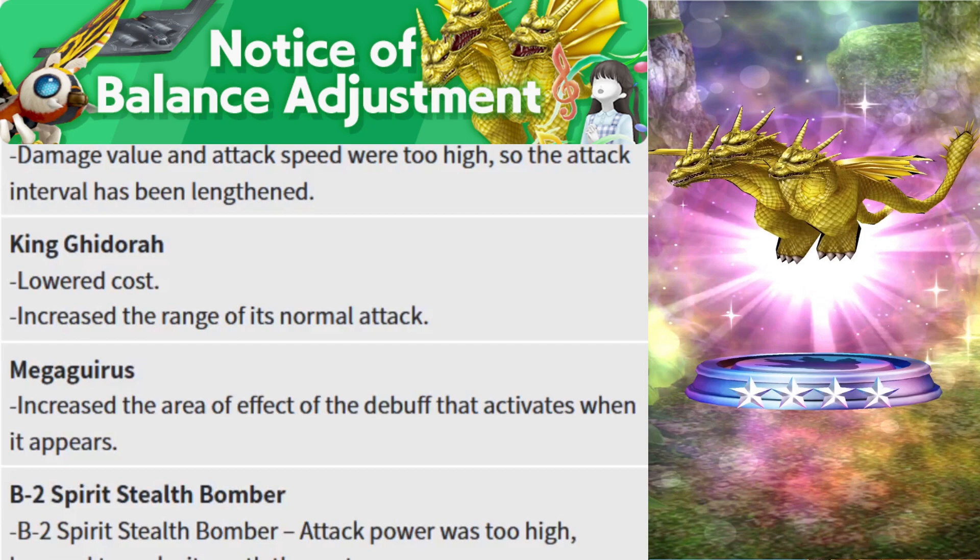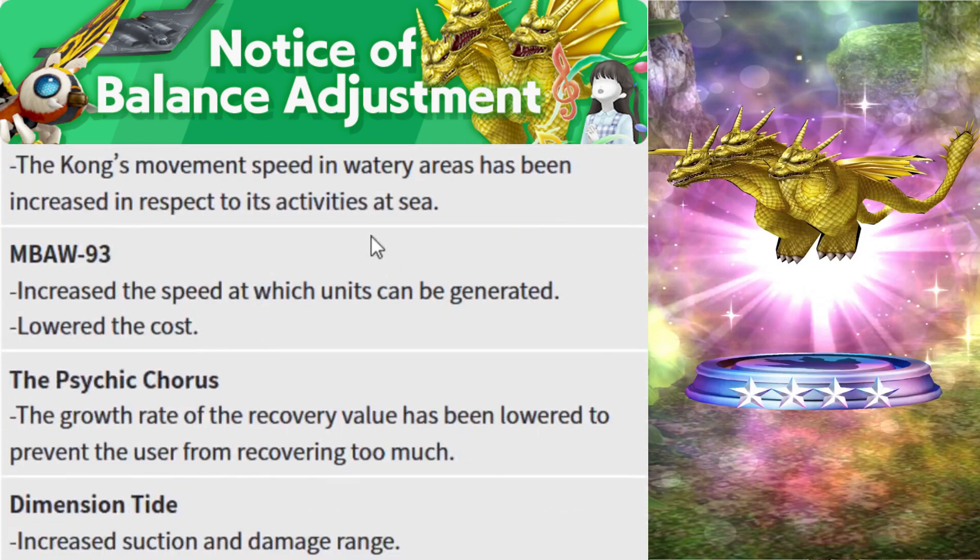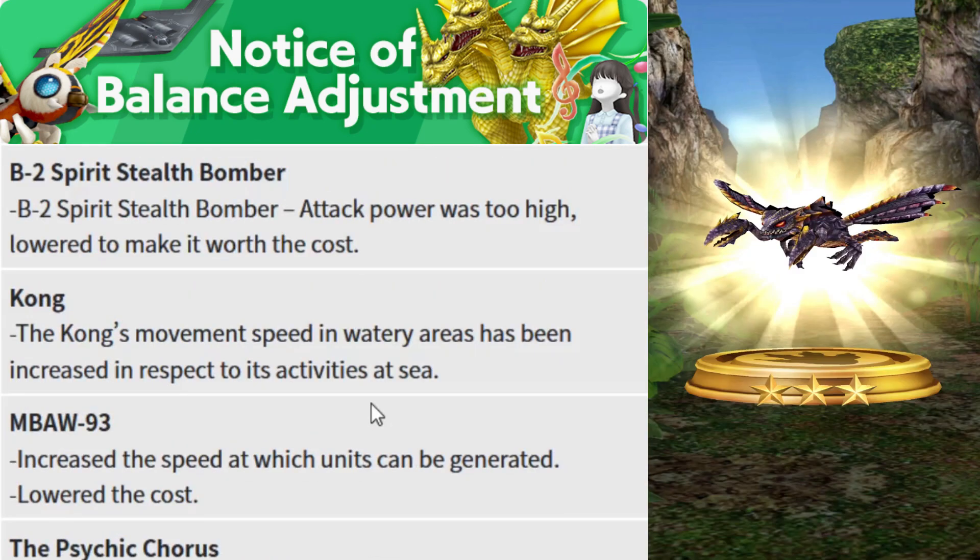Next is Megalon, which is getting a buff. The area of effect of the buff activated when it appears has been increased — the effect area is now wider compared to the current version, which was only concentrated at the spawn area.